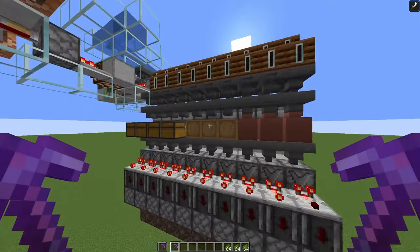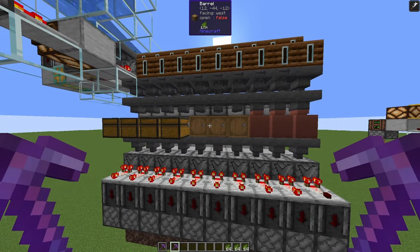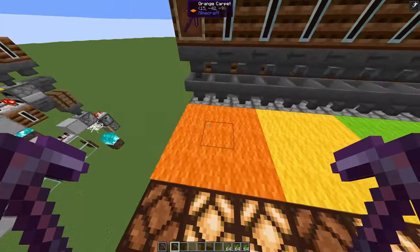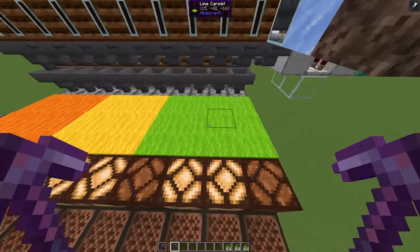To summarize: depending on the container on the back, this setup gives you between 1300 XP and 4700 XP if we use cactus. Orange furnaces use a decorated pot, yellow use a barrel, and green use a double chest.